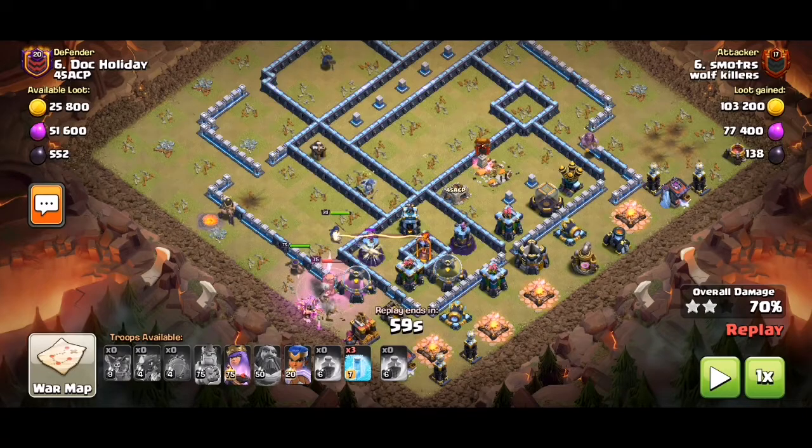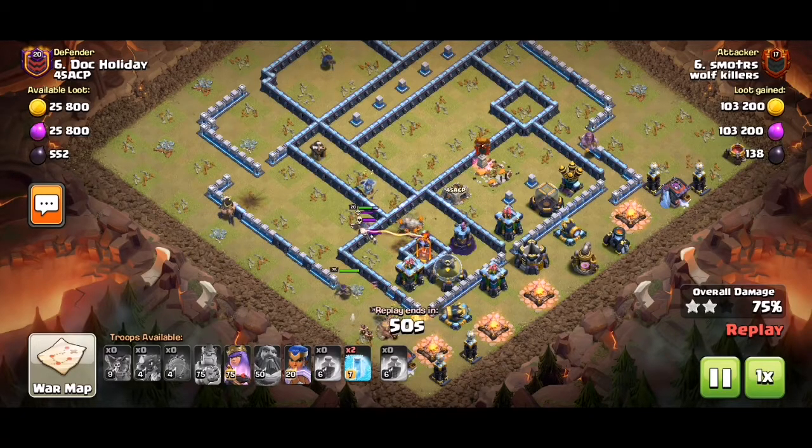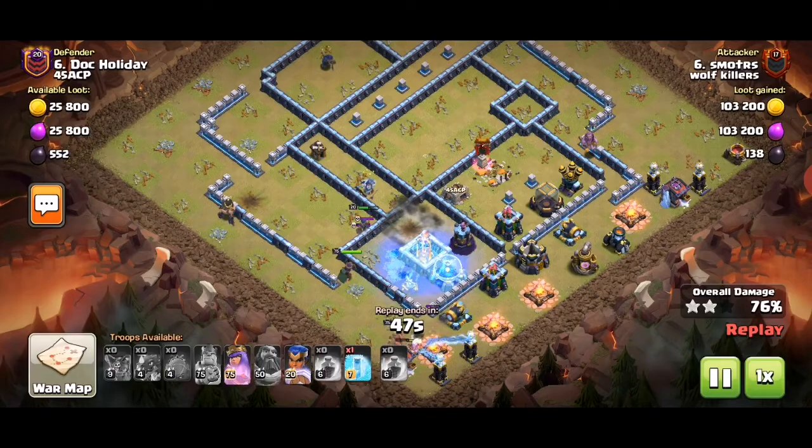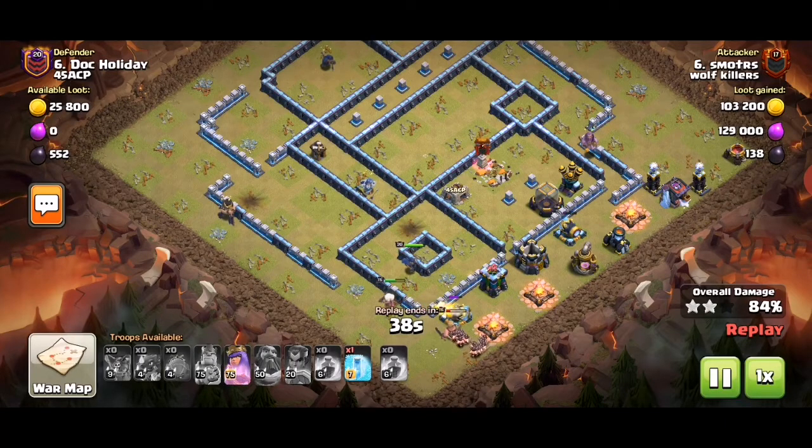The thing is, usually you can't really take out the base with e-drags alone unless it's rushed or you're dipping the town hall level. You need to support with good hero pathing — a good back-end hero push, if you can call it that. Now we're in pretty big trouble with our RC because usually, not always but usually, players put skeleton traps next to single infernals.